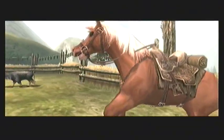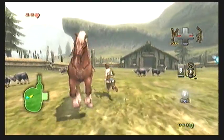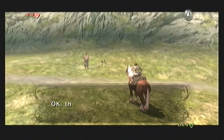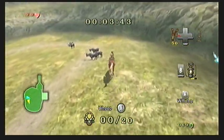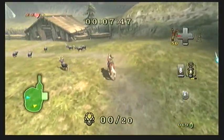One thing to mention: you can get on Epona from the side, but you can also get on her from behind — Link will hop over her and get into the saddle. This gives you a running start. It didn't work right now because we were walking into Fado, but in general you can use that as a quick tip to get moving, especially when you're on the run or have a time limit.